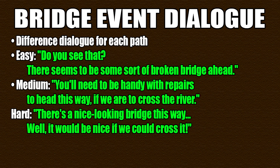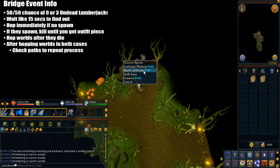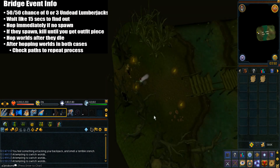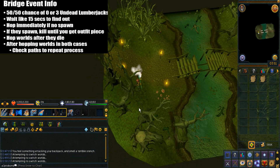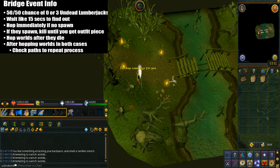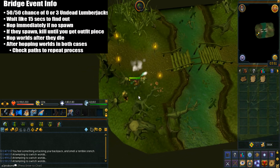Finally for the hard path, here's what it looks like: 'There's a nice looking bridge this way — well, it would be nice if we could cross it.' Once you've found a bridge event, there are two types. There's a 50-50 chance of either spawning 0 or 3 undead lumberjacks. Once you enter, just wait about 15 seconds to find out. If there are no undead lumberjacks spawning, you don't want to complete this event — just hop worlds and check all paths again.